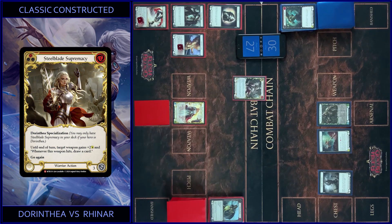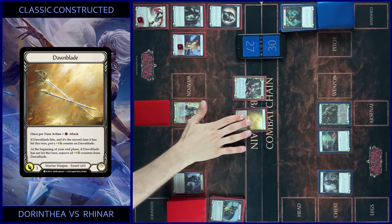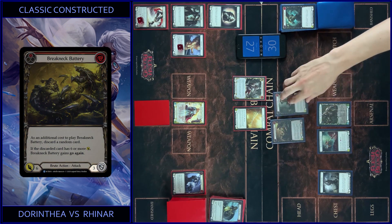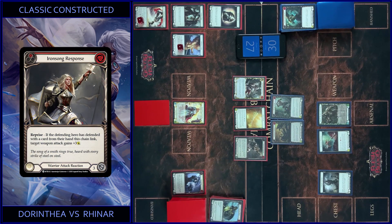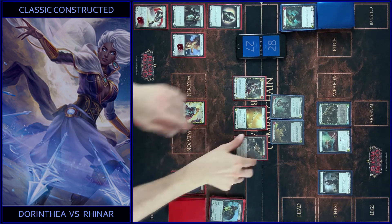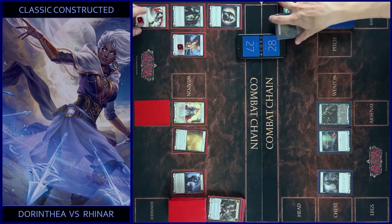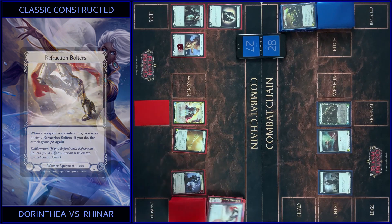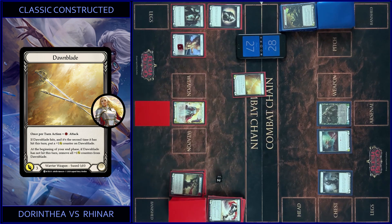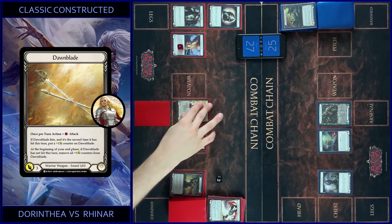I start with Steel Blade Supremacy — pay like this and attack with Down Blade. So it's five, and if it hits I draw a card. I block six. In reaction I play Response — plus three, so it's eight. I got two, draw a card. We close this. I use my bolsters and attack one more time — two floating, I got three. I put one counter on Down Blade.